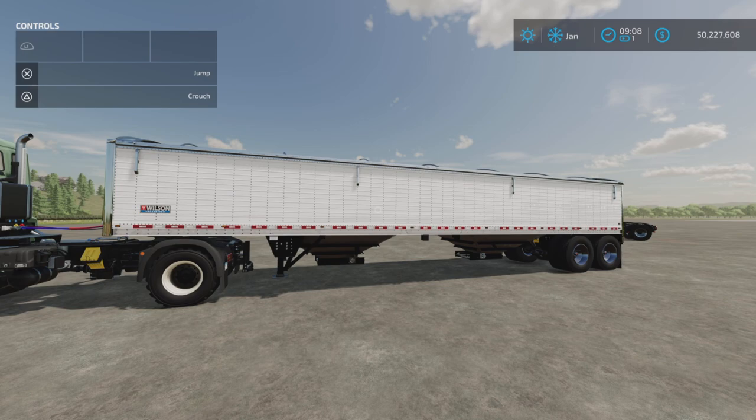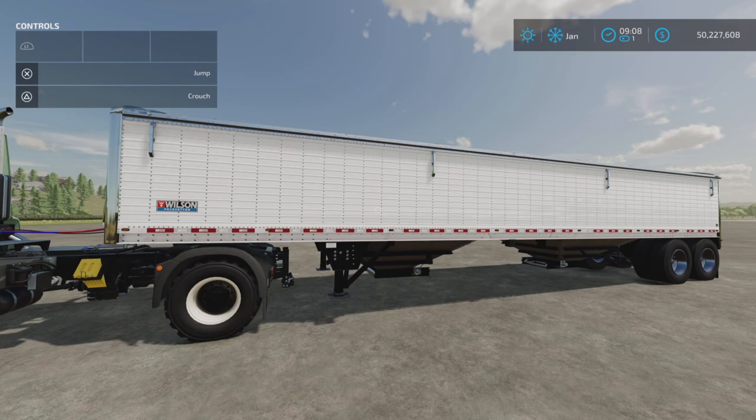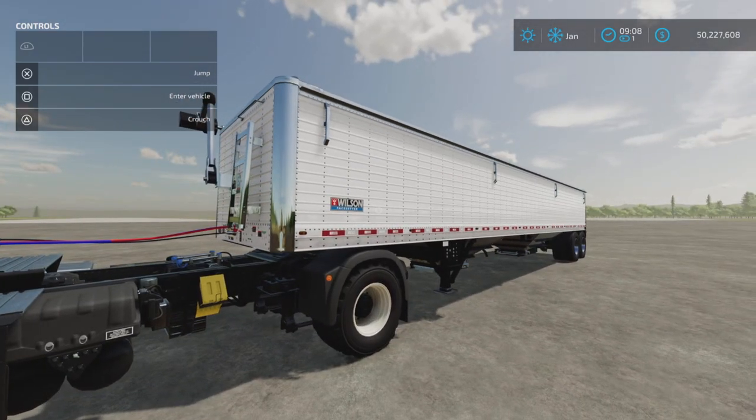Loony Farm Guy here with a new mod test for Farming Simulator 22, for all platforms: PC, Mac, and Console. I'm on PS5 on Rock Crawl for this test. This is the Wilson 53-foot Super Hopper by Venom Mods — 21.12 megabytes to download, 10 slots on console. This is a very interesting and intriguing mod.